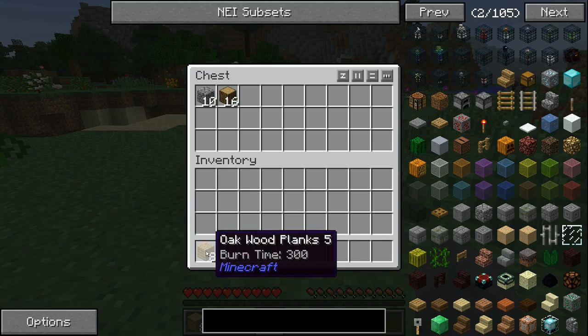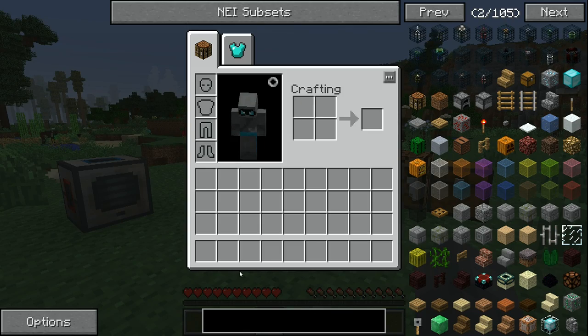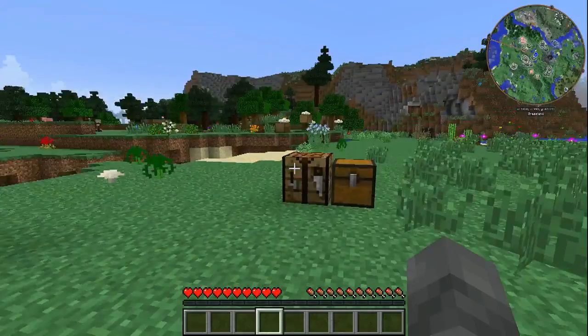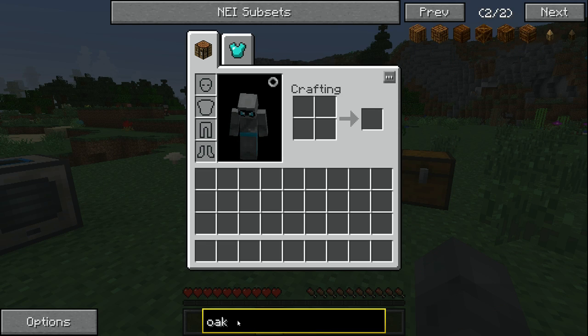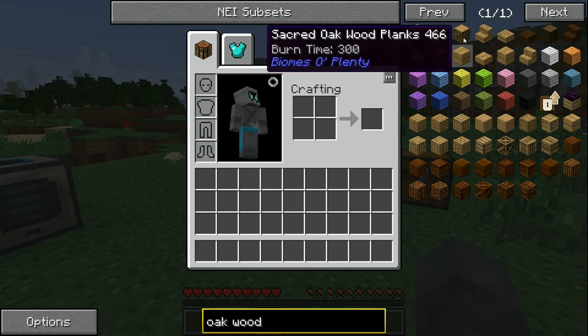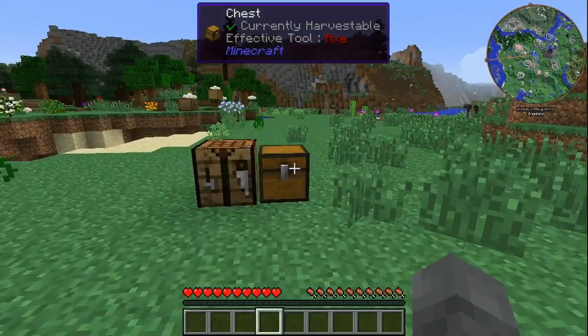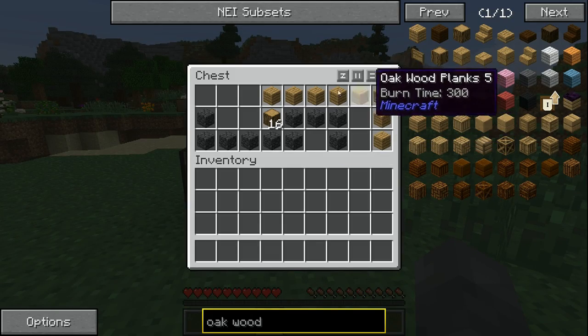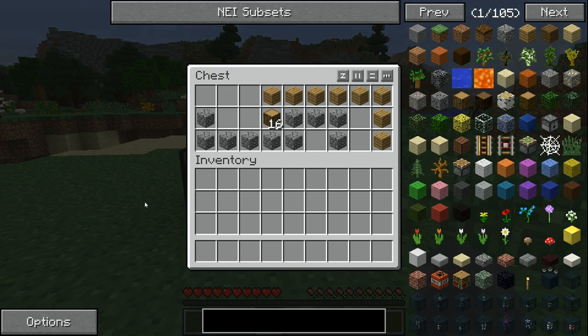The next part is very useful for looking through chests. Say you want to find oak wood and you have a bunch of chests with random items in them. What you can do is double-click the search bar and type 'oak' or 'oak wood' — anything that contains oak wood will be shown, and your inventory will be grayed out. Same with chests: everything will be grayed out except items containing oak wood. So oak wood planks and oak wood will be highlighted, cobblestone will not. Quick, easy way to search through all your chests.